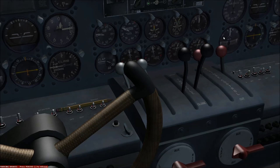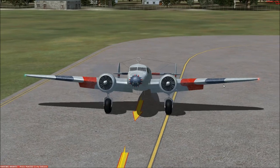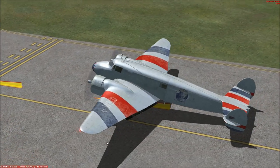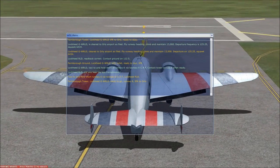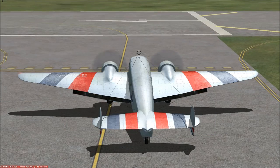I do not see any indication on my aircraft that the mixture is really doing anything. I'm going to turn the boost pumps back on. Farnborough Tower, Locky Golf Whiskey Romeo Lima Delta, ready to go, Runway 6. Locky Golf Whiskey Romeo Lima Delta, cleared for takeoff, Runway 6.